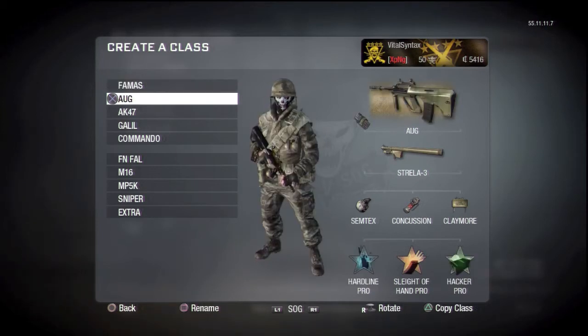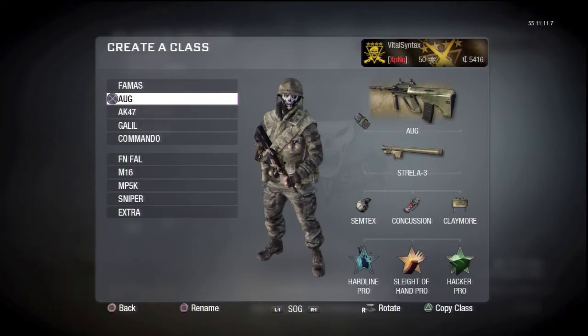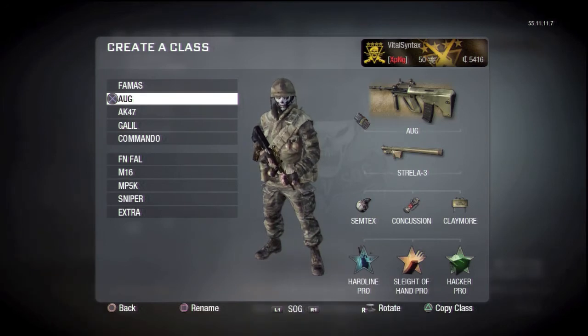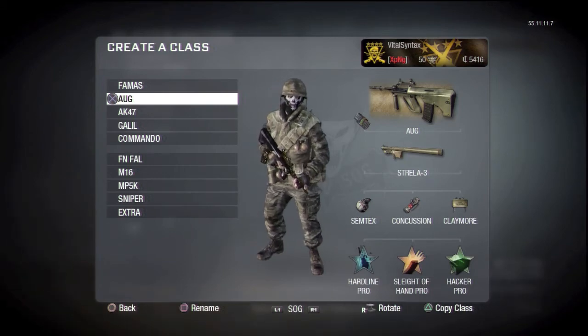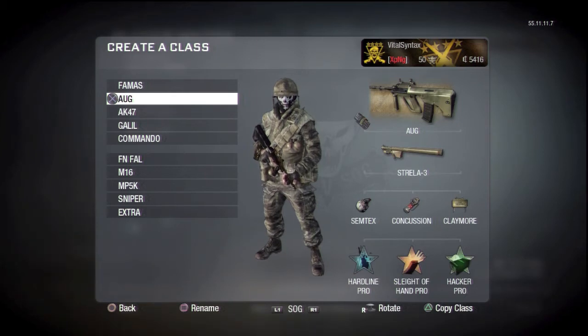Next class is the AUG class. I use this in team deathmatch as well. It's got dual mags because it allows me to spawn with more ammo without having to have Scavenger on. Instead of Scavenger I've got Hardline, which will obviously help me get killstreaks faster — great for team deathmatch. Hacker Pro is another great one for team deathmatch because you don't really need Marathon to get places faster, so Hacker Pro helps me avoid claymores and whatnot.